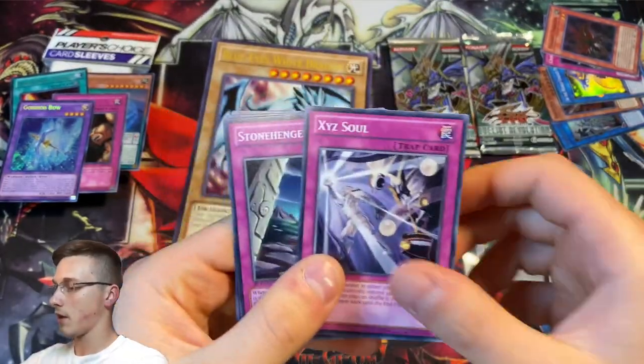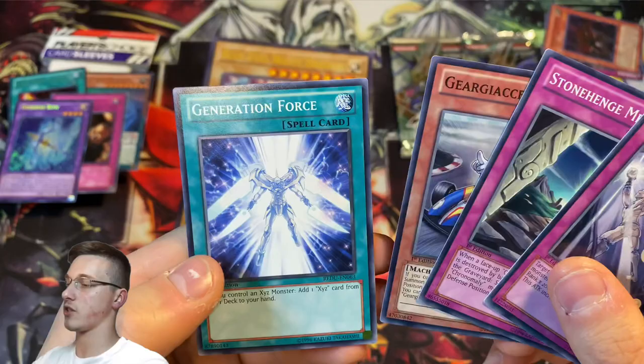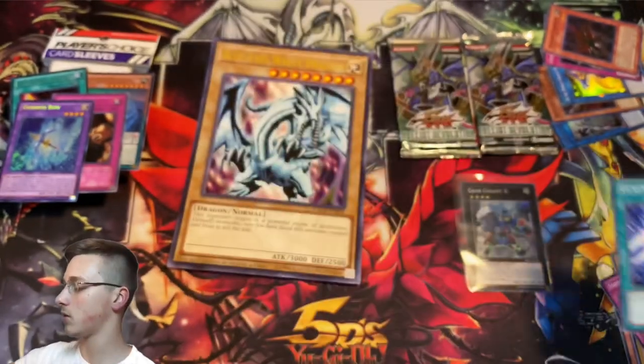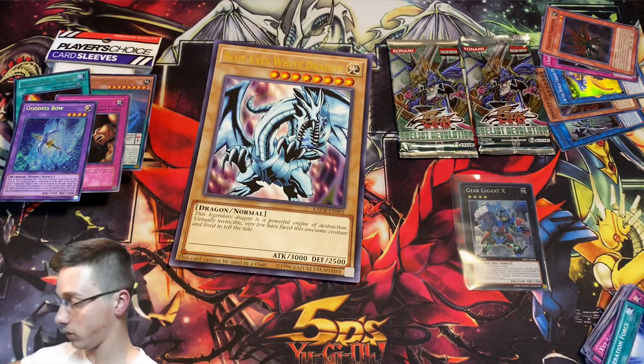XYZ Soul, Stonehenge, Geo G Accelerator at Generation Force — that's the first ever Zexal set by name. So we've got a Secret Rare out of two packs — that's normally one per box, so that's very, very good.